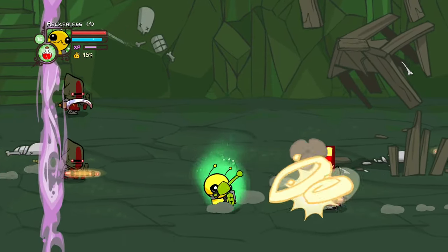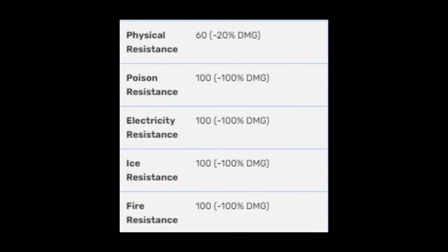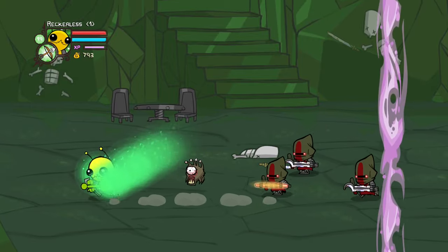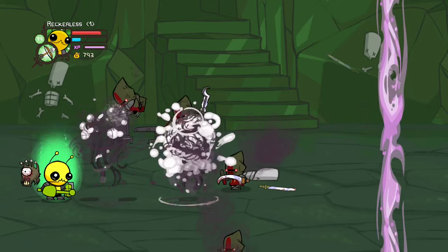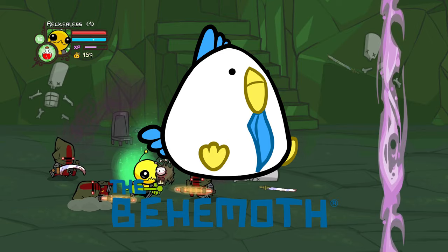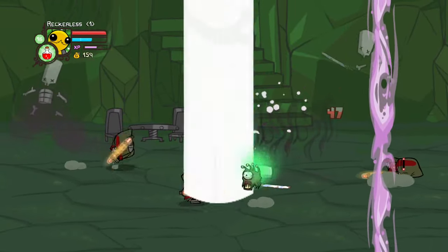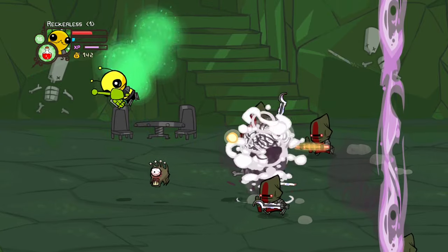If you watched my bomb only run, you'll know this place is a nightmare. The cult minions have a 100% damage resistance to all elements, meaning the alien's splash magic does only one damage to the cult minions. But truly, thank you Behemoth — the alien's projectile magic does not do explosive damage, meaning we were not going to spend hours on this section again.